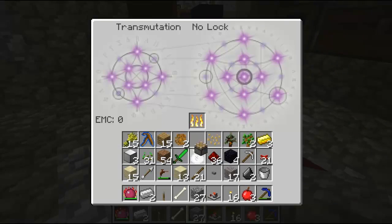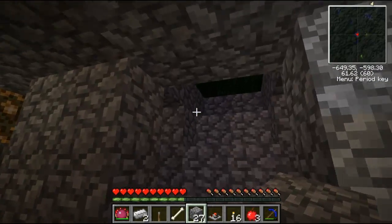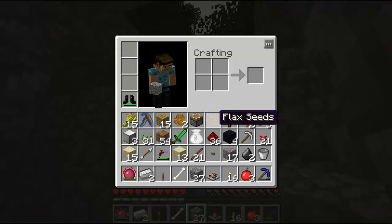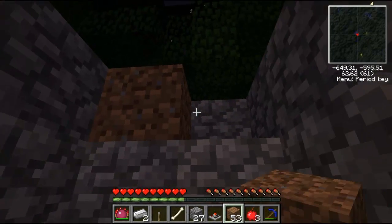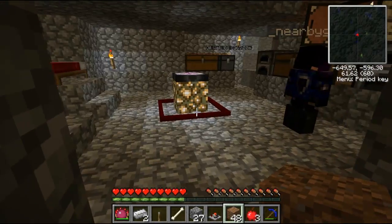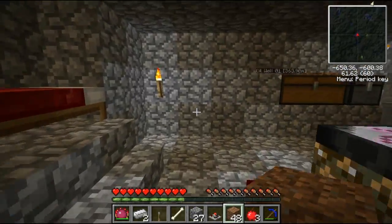We need sticky pistons — dang it. Slimes! How the heck are we gonna do that? Well for now we'll just have to wait and plug this up with some dirt. Good luck finding a slime — we can't even find a skeleton when we need one. All we need is that one slime ball. There's a secret to getting slimes to spawn.